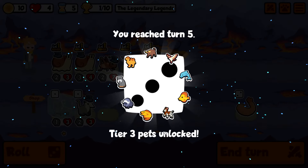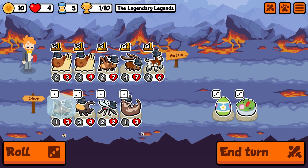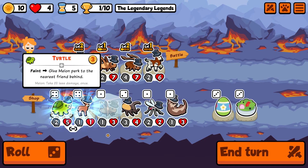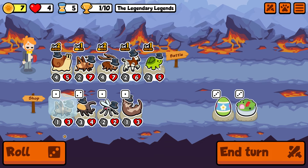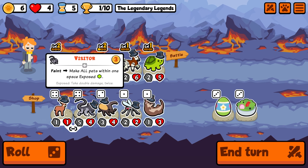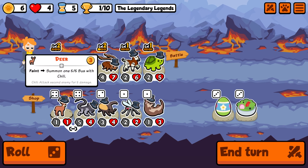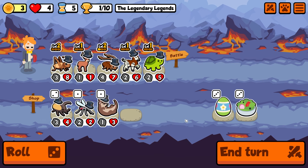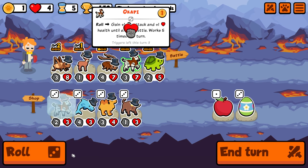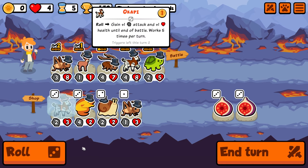We're gonna need a lot of rolls though. Level snail into deer is nice. Turtle's nice. Turtle and Okapi could work here. Let's take another level up into deer and the visitor. I like the visitor but we're gonna run the deer here. Put the deer in the middle and now we just hit some rolls. There's an Okapi — we'll hold this. Roll, roll, and then roll one more time.